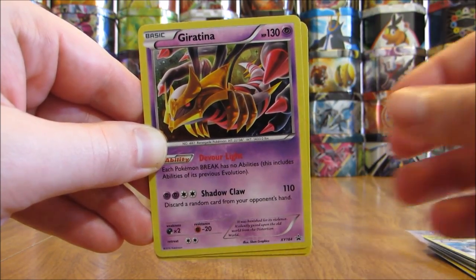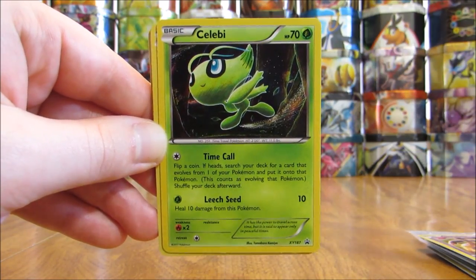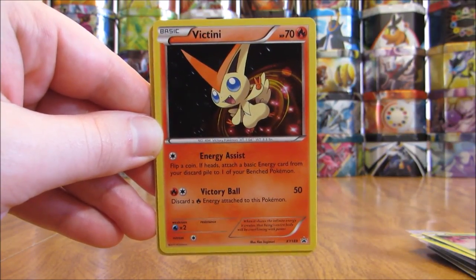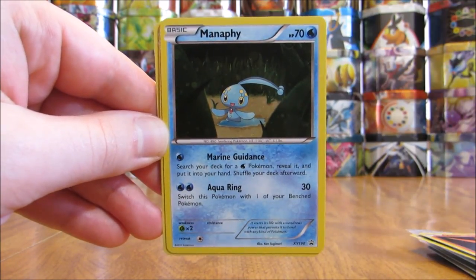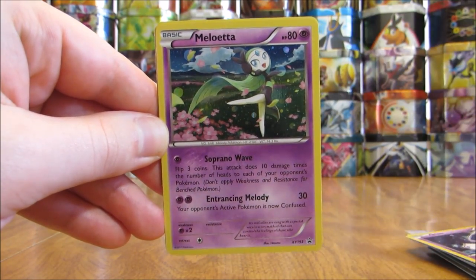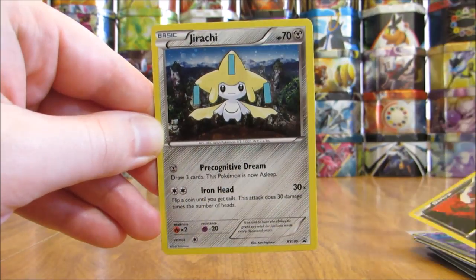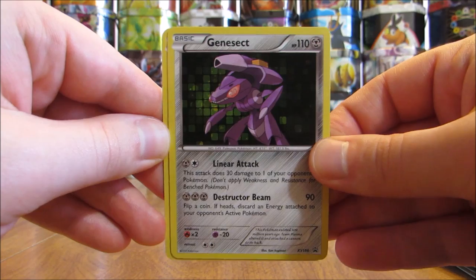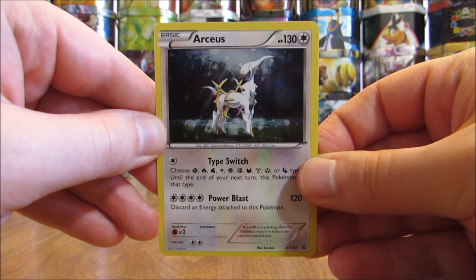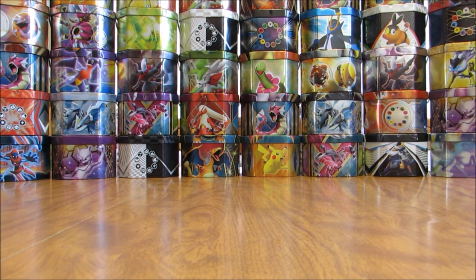I will be doing a top 10 XY Black Star promo Pokemon card list this Friday. Here's a Giratina, Celebi, Shaman — some of these are from the Pokemon Mythical collection boxes. Victini, Manaphy, Keldeo, Mew, Meloetta, Darkrai — I do like the looks of this one quite well. Jirachi, Genesect, and then an Arceus. So there are all of the holo Black Star promo cards I have. I do have a lot more in my collection, but no idea where they're at right now, so I was not able to include them in this video.